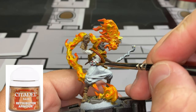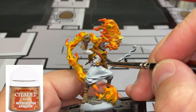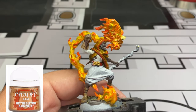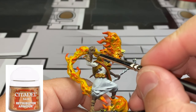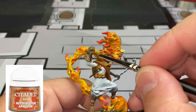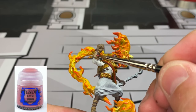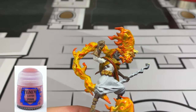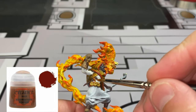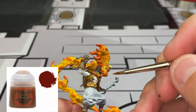For the gold pieces on the sash, we're going to use some Retributor Armor. For the little buckle clasp on his right hand, the little button on the glove is going to be Pink Horror - I know I missed this the first couple times I looked at it. For the little under-sash holding up that little dagger or mini wand - I'm going to think it's a wand because he's into magic - some Mournfang Brown.